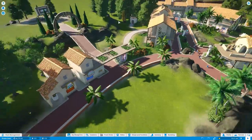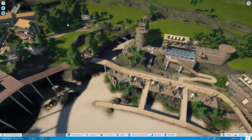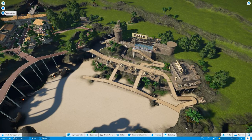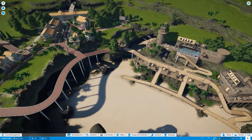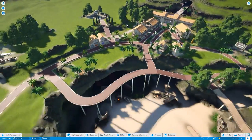I tried to put a couple of rides down, lost money, and then didn't have enough money to complete it. Our objectives: easy is reach a monthly profit of 1,000 and attract 600 guests; medium is build a coaster and reach a monthly profit of 2,000; and hard is pay off all loans and reach a monthly profit of 4,000. I ran out of money.